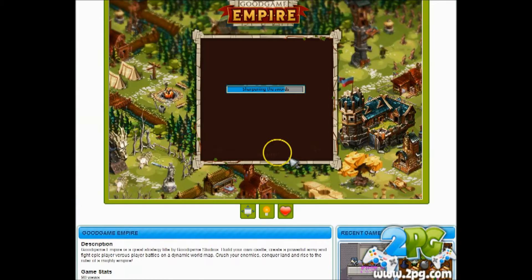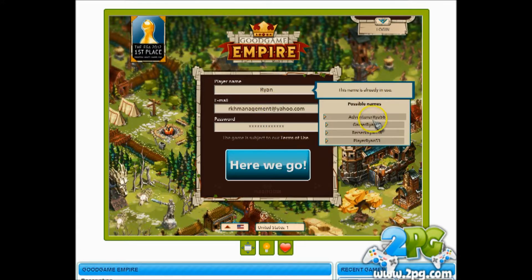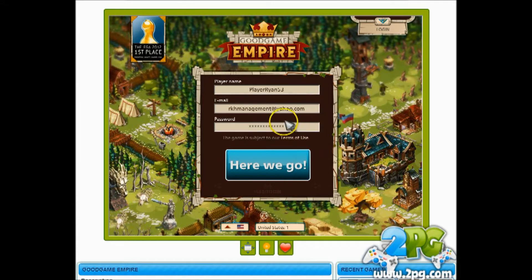This looks great — looks like a big game. Let's get started. Our player name: Ryan. And our email — just a random email here to get my stuff sent to — and a password. So I've got a player name, an email and a password. Name's already taken, so we're going to be playerion53. There we go.